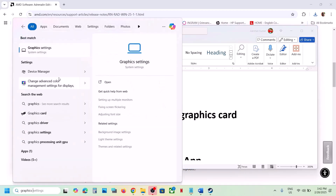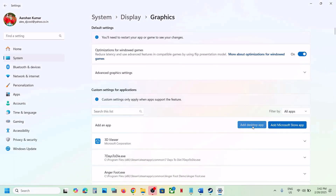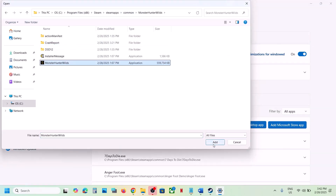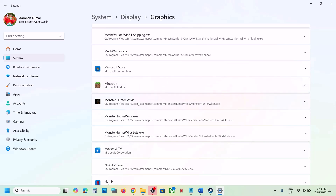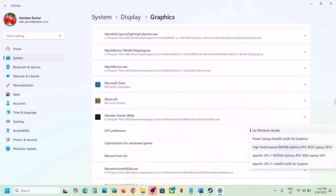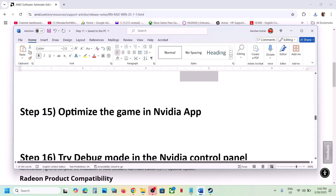The next step is to run the game on the dedicated graphics card. Type 'Graphics settings' in the Windows search box, click on Graphics settings, click 'Add desktop app,' go to the game installation folder, open the game folder, select the game EXE file, and click Add. Once the game is added, find it in the list, click on it, set GPU preference to 'High performance,' and your graphics card will appear. Launch the game and check.